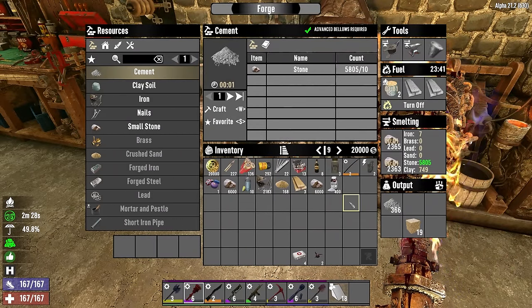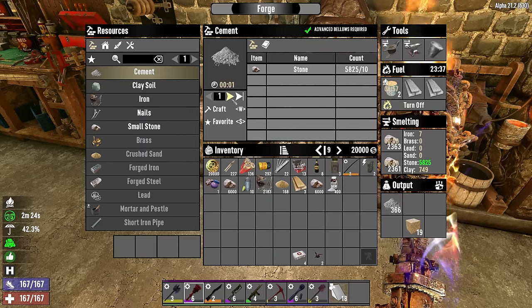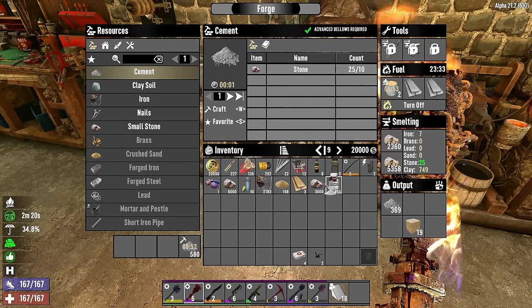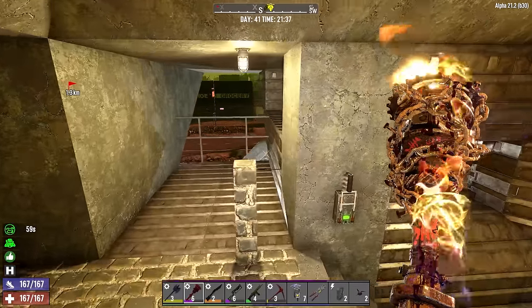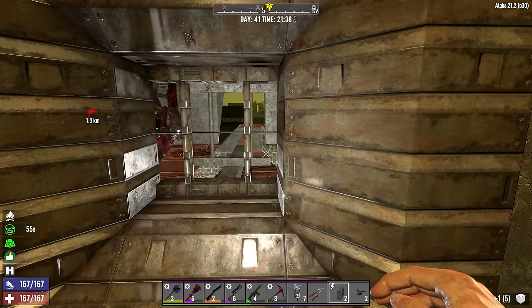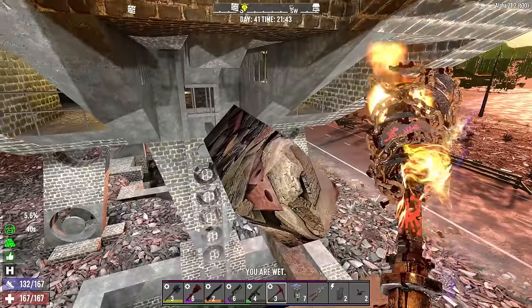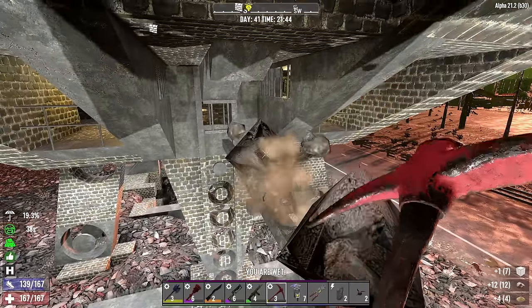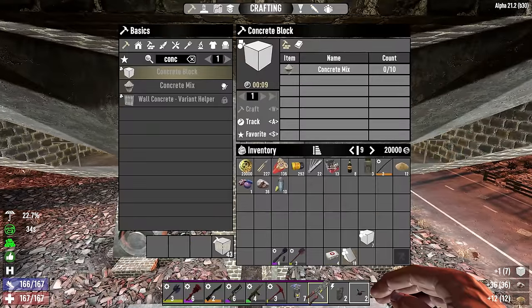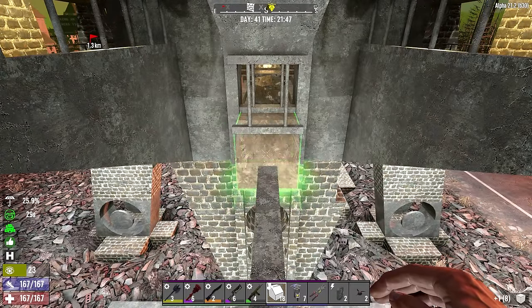I've just loaded up both forges — we've got to roll on cement as fast as possible now. I kind of go back and forth between waiting last minute and getting stuff done the day after the horde. Currently I'm on the getting-stuff-done-the-day-after cycle. The thing to do now is to set up base automation — automate the pathways. To do that I think we'll first have to head outside.